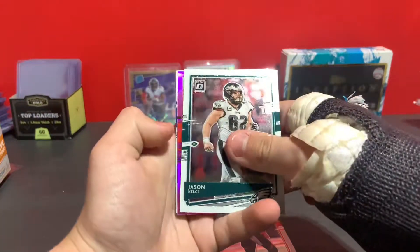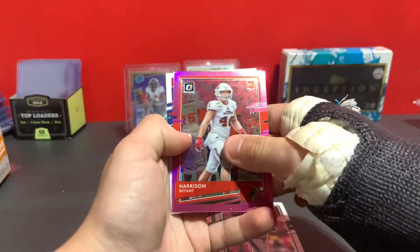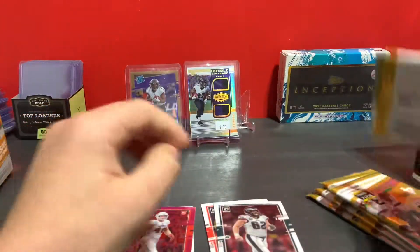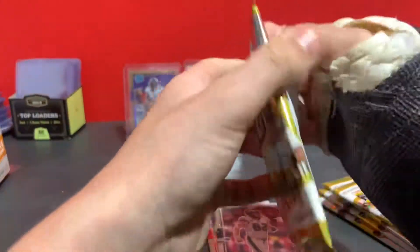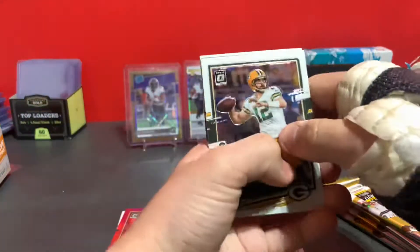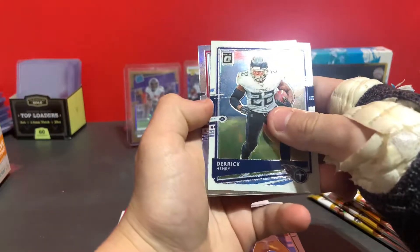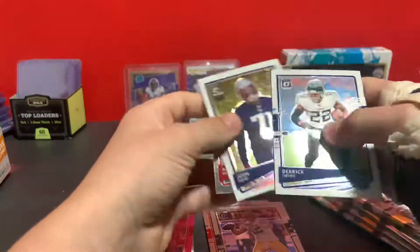First we got Joe Mixon, Jason Kelce, Harrison Bryant pink rookie, and Gabriel Davis raider rookie. We got Aaron Rodgers, we got a silver or holo — whatever you want to call it — Derrick Henry, Antoine Winfield Jr., and Josh Uche rookie.